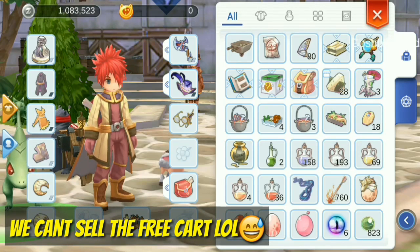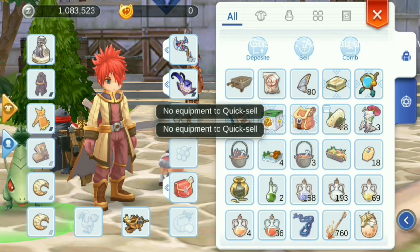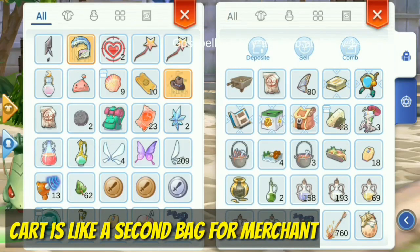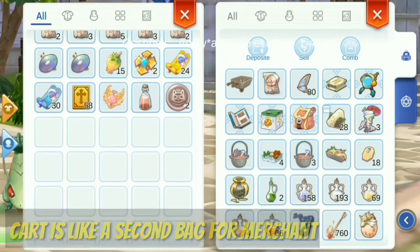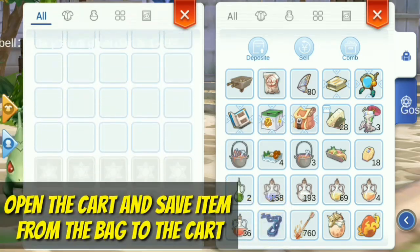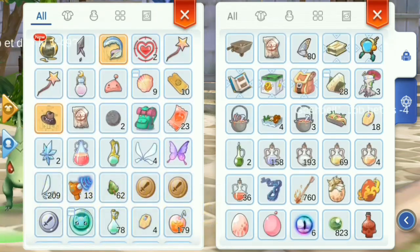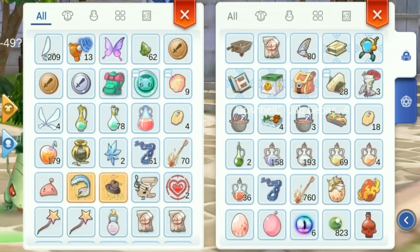I can't sell the free card. Like I said before, card is like a second bag for merchants. Merchants can carry more items than other jobs, so just open the card and save items from your bag to the card.